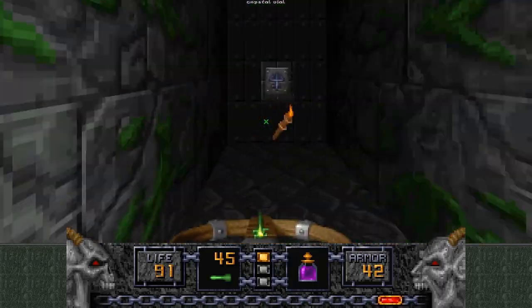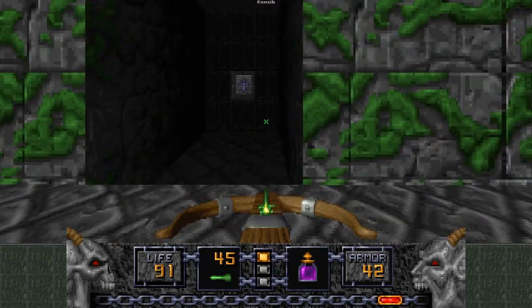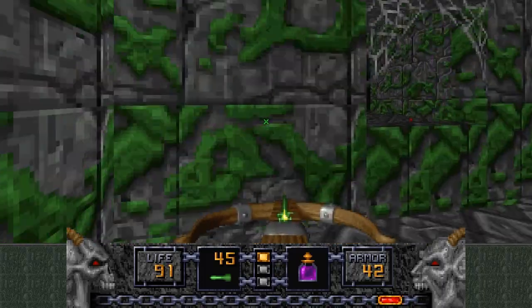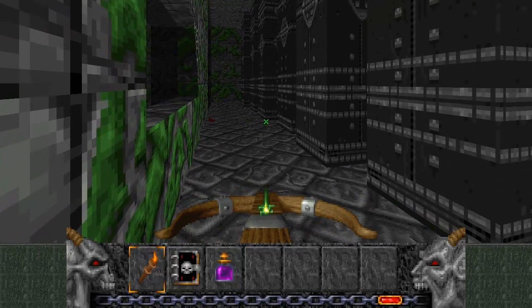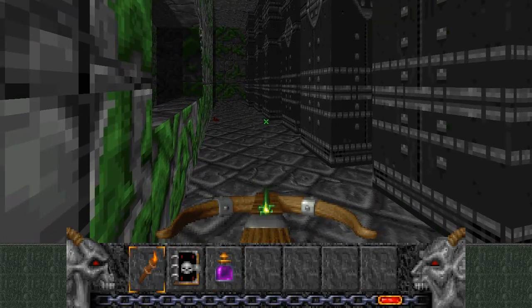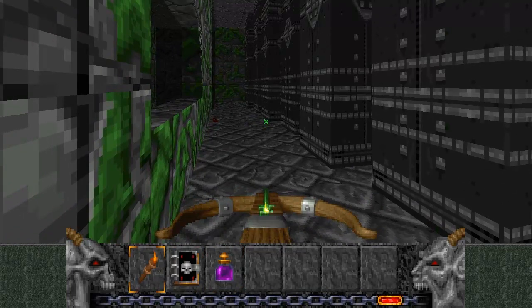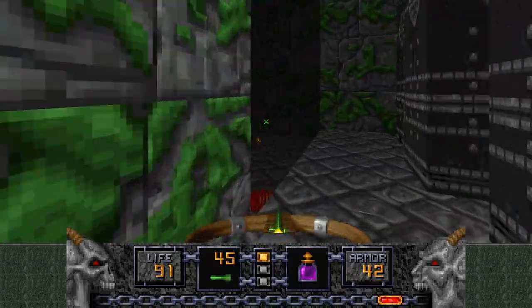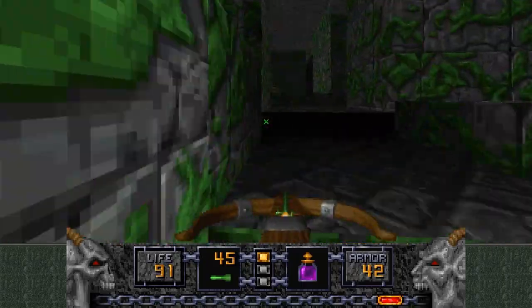It introduces the inventory system, like what I've got down there — that purple thing is a Quartz Flask, which gives me 25 health. And other stuff: torches, light amp goggles, and that's the Tome of Power, which upgrades your guns to super power for a duration. And it's awesome.